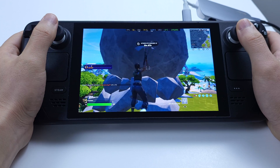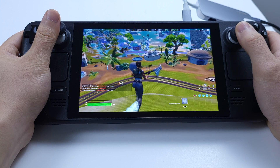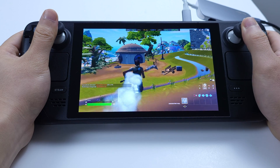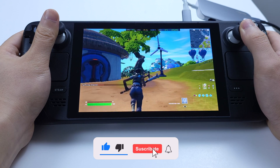After finishing all those settings, you can now play Fortnite on the Steam Deck with 60 to 120 fps. If you found what I shared helpful, please don't forget to hit the like button and also subscribe to the channel. Thanks for watching!